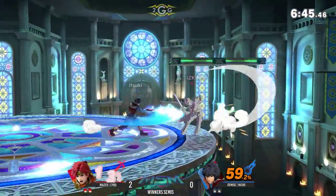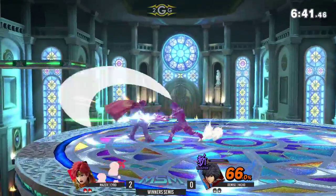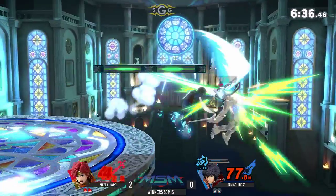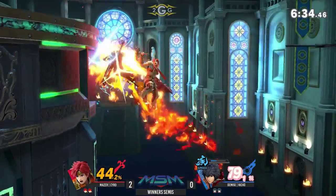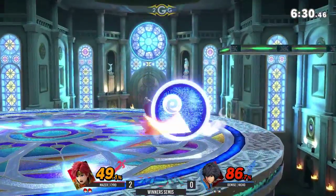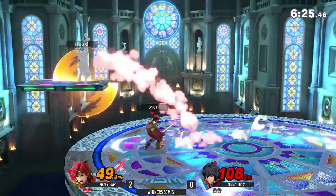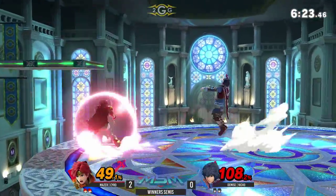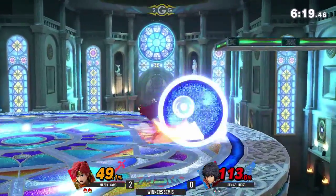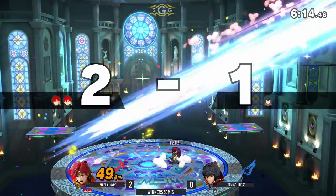Getting a jab, trying to go for a mix-up there. I like the directional air dodge off to grab the ledge though — he knew he was in a bad position, didn't want to push it further, so he just reset himself to the ledge. Imagine that air slash would've hit — that second one would've definitely killed Syro.